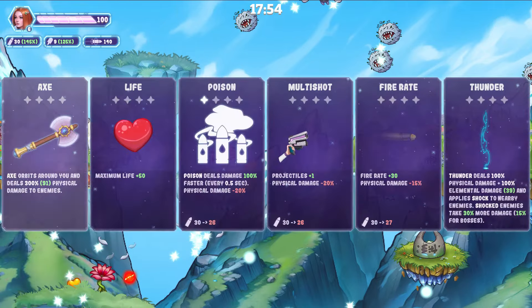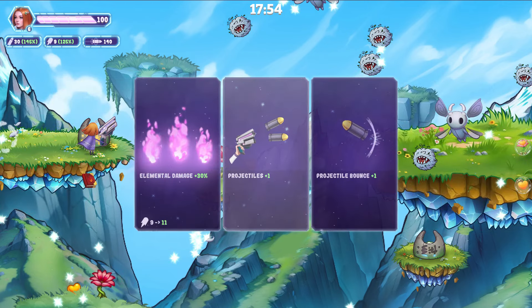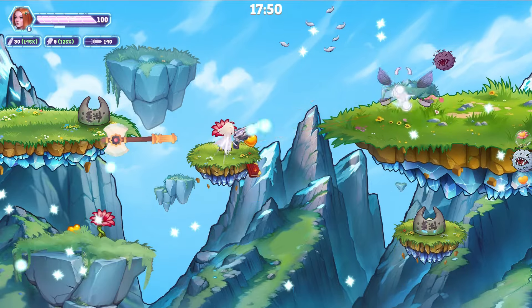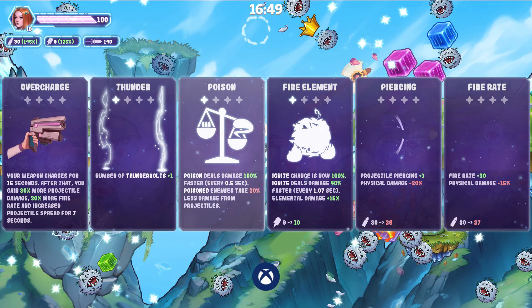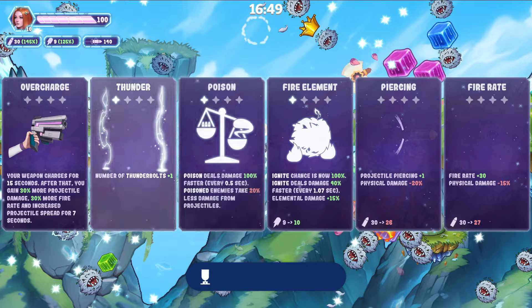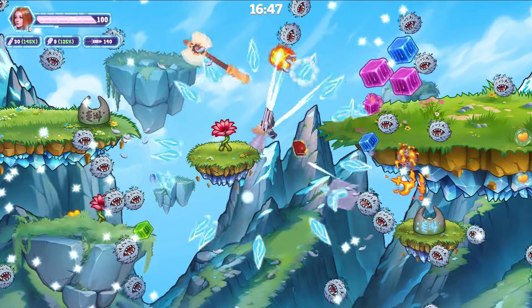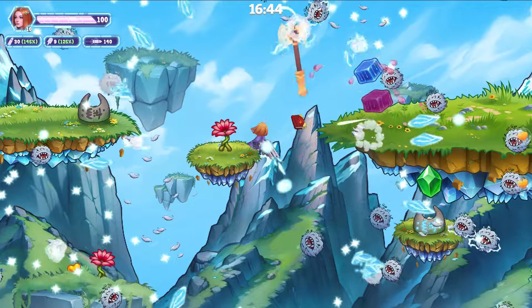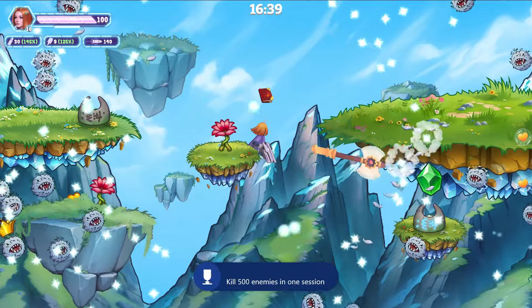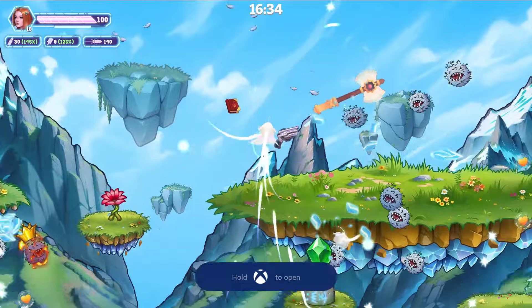We're going to get our first chest after we kill the next boss. The next boss is the Slime King, and after you kill him we're going to be able to get our first chest. We have to get three chests in one session, not one game. So we're going to try to get two chests in this game, then play again and get our third chest. After playing for a little bit, you should get the achievement for getting up to level 10 — it doesn't take very long. Around the same time you should be getting the achievement for killing 500 enemies, which I'm about to do right now. There we go — I got kill 500 enemies.